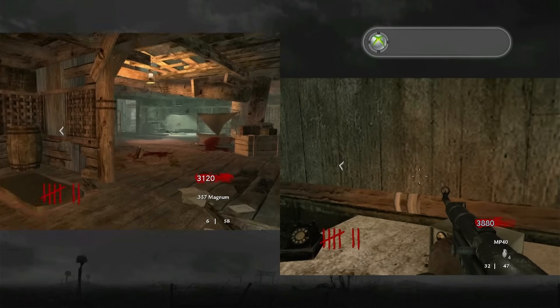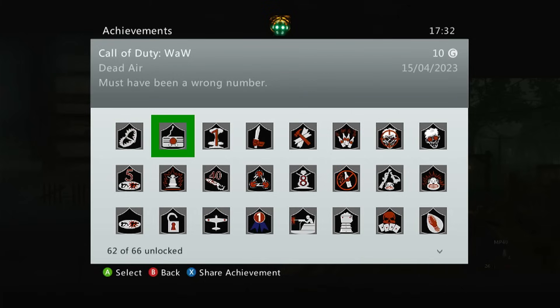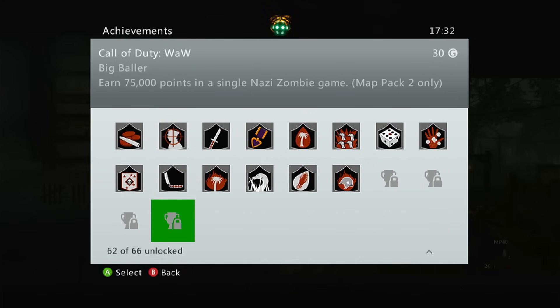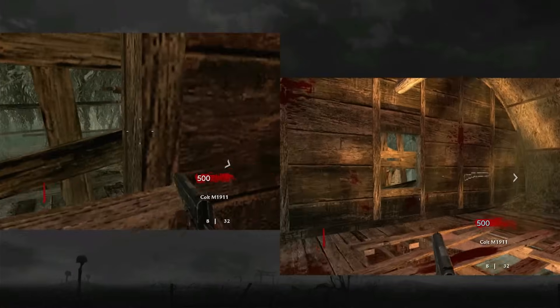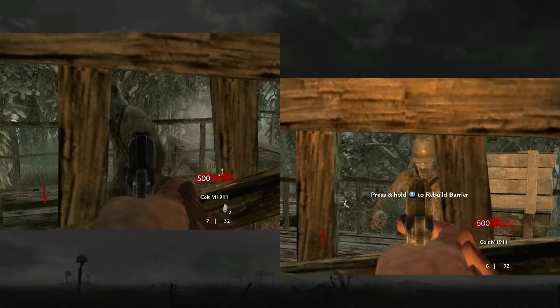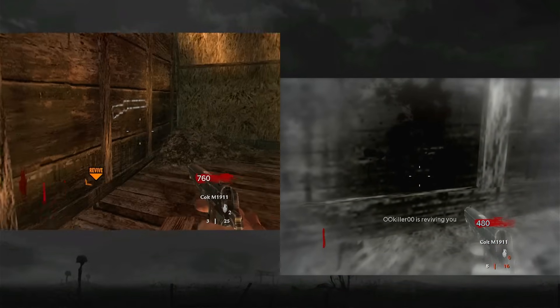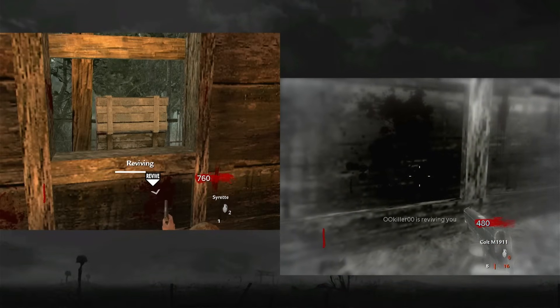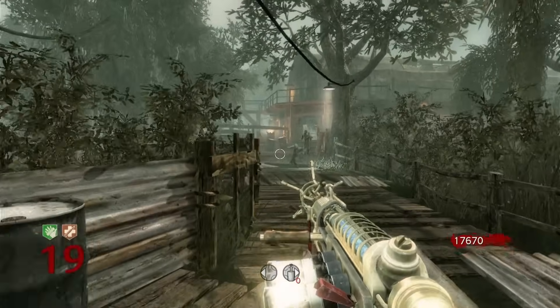My last two achievements were Sole Survivor for reaching wave 15 without getting downed, and Big Baller for the 75,000 points. With what I planned to do, these would pretty much come together. Ollie and I did go past wave 15 on our attempts, but I always found a way to stupidly get myself downed — sometimes even in the first wave or two, which is pretty impressively bad.